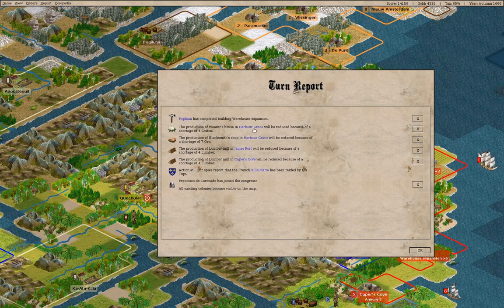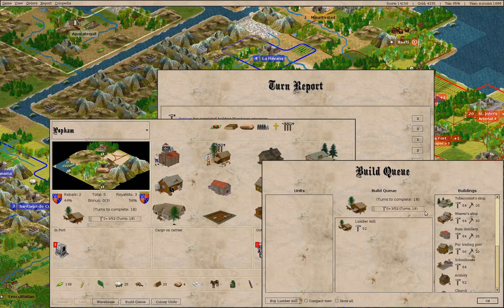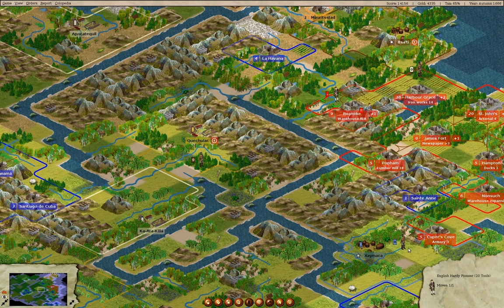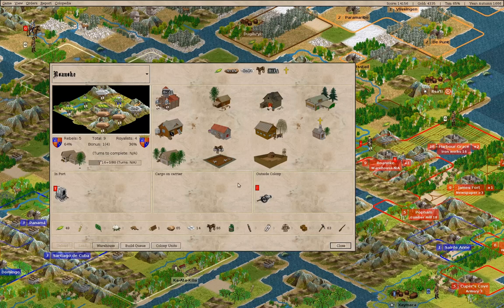We have built a warehouse expansion here. What are we building? We are building a lumber mill. Moving on - what are we doing in Roanoke here?